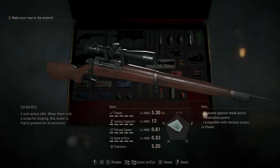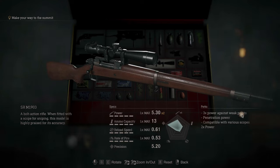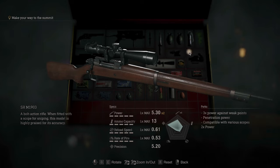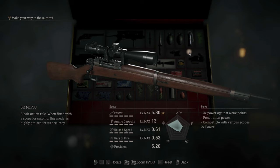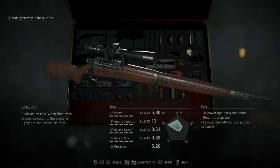Its perks include 3x the power against weak points — that is exposed parts for the armored doors, heads for most humanoids, and so on — penetration power, compatibility with various scopes, and twice the power from the exclusive. This was my favorite gun in the original, and I went for my first run of the remake playthrough with the same gun, and I was not disappointed. It is amazing. The sheer power it brings to the table cannot be underestimated.